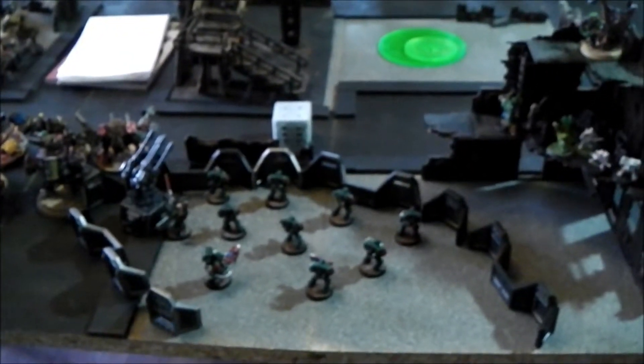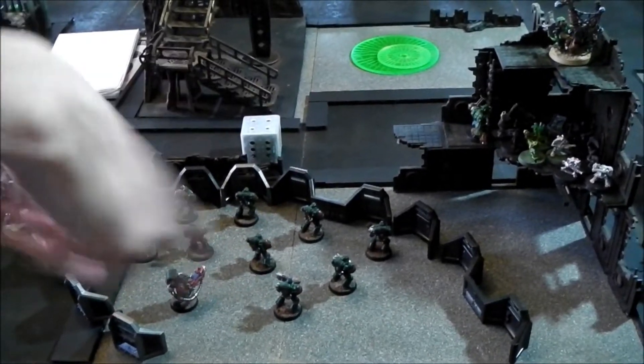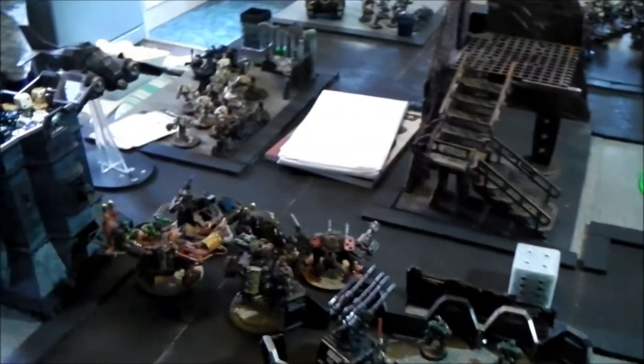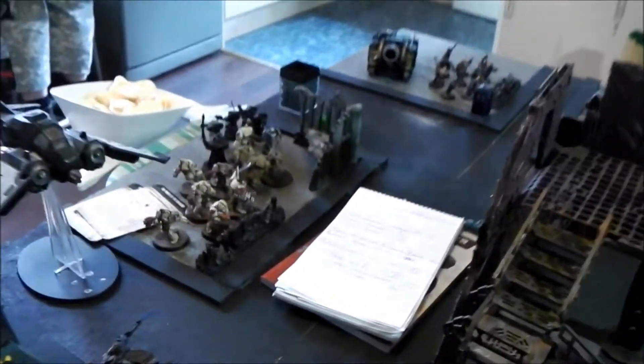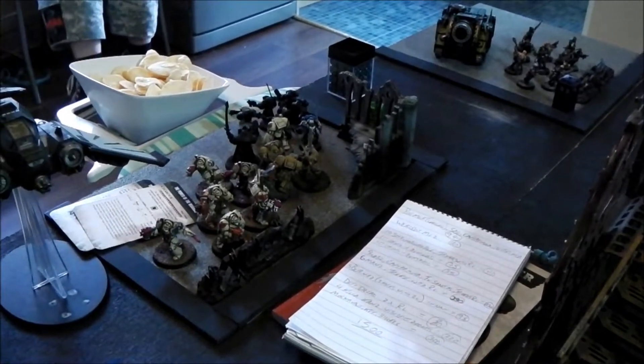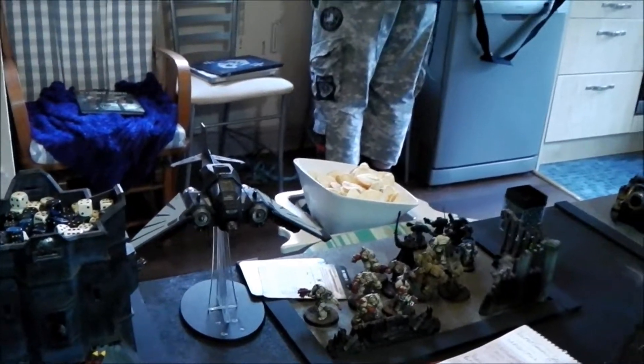Dark Angels have a lot in reserves. We've got a Tactical Squad with an Aegis Defence Line, a Librarian — Level 2 Psyker with a conversion field — a squad of Veterans set up for Close Combat all in a Razorback. And in reserve: Belial, two Deathwing Terminator squads, and a Nephilim Fighter.